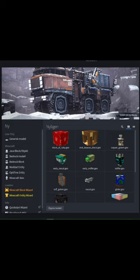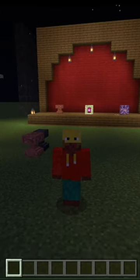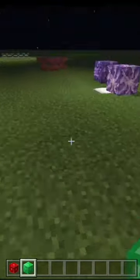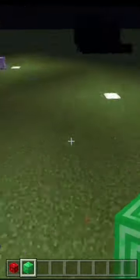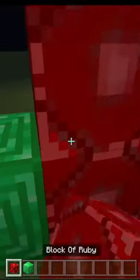No coding experience needed, just a few clicks, and you're ready to design your own block. I have a full video on this and I've linked it in the pinned comment, but with this plugin you can make stuff like a Shining Amethyst, an End Beacon, Copper Anvil, or my newest one, the Block of Ruby.